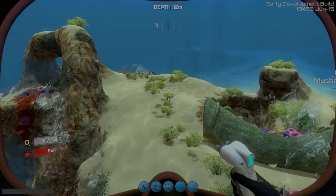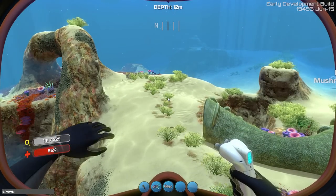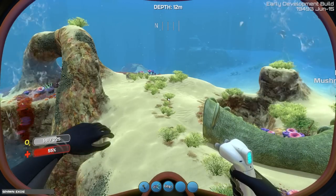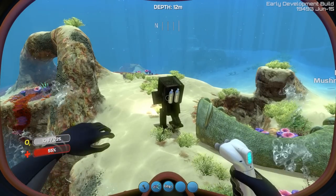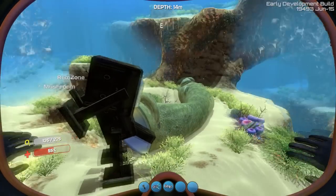So sometimes when I'm spawning in the Exosuit, it just seems to fall through the floor. You've got to choose a spot that the Exosuit will stay on.